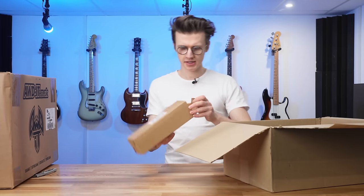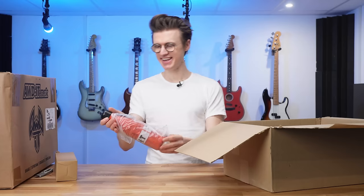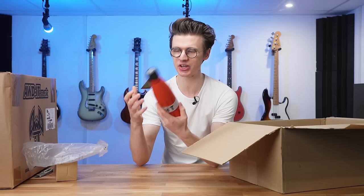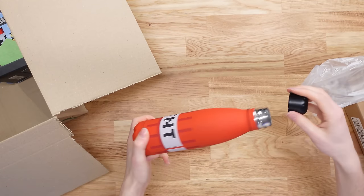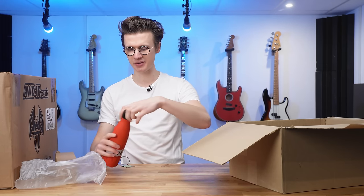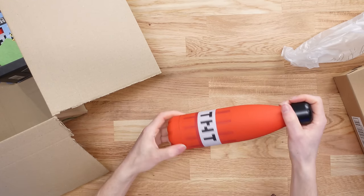Next up is probably one of the coolest things I bought on the entire internet — a Minecraft water bottle designed to look like a TNT block. It's pretty good quality and has a recyclable design, so we're helping the environment while drinking. We can have it on the desk so we can't knock it over in a moment of rage, and it's a decent size so you're not refilling it every five minutes.